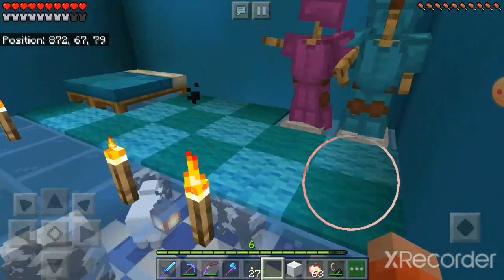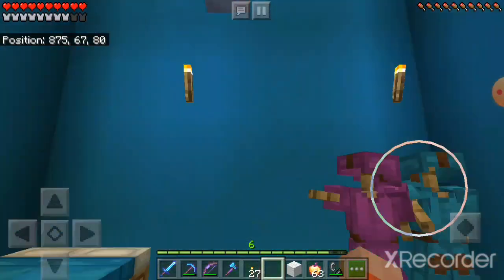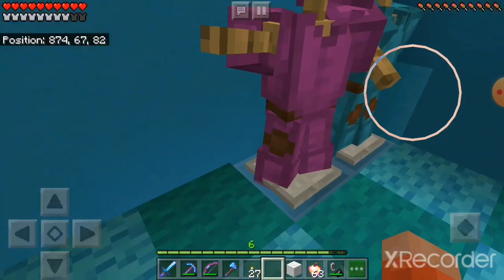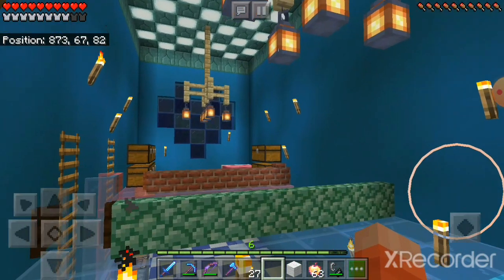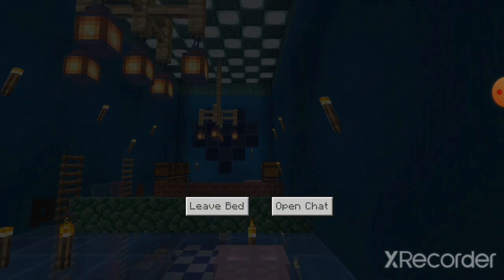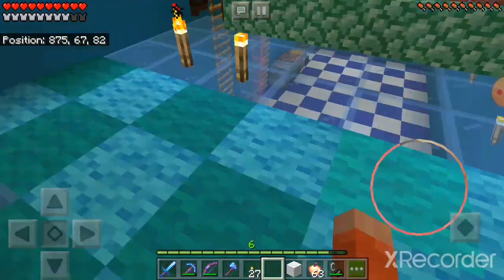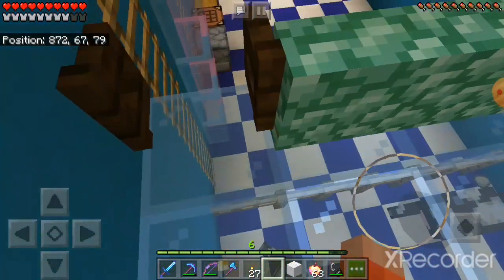This is my room — it's a blue room because my favorite color is blue. This used to be in the pink room but it's not anymore because there's no room. This is my bed; I'm going to sleep because it's nighttime. I have a carpet and torches everywhere because I really don't want mobs to spawn.